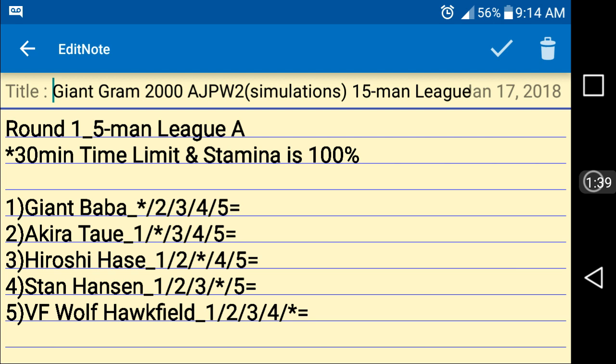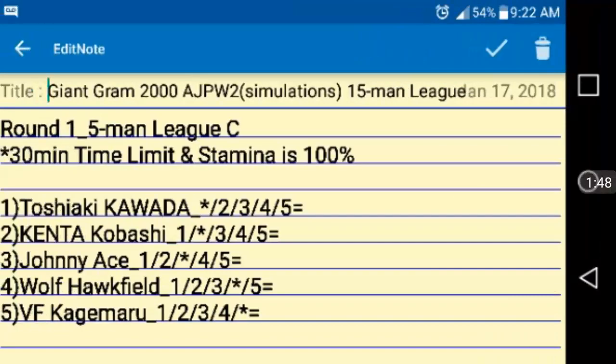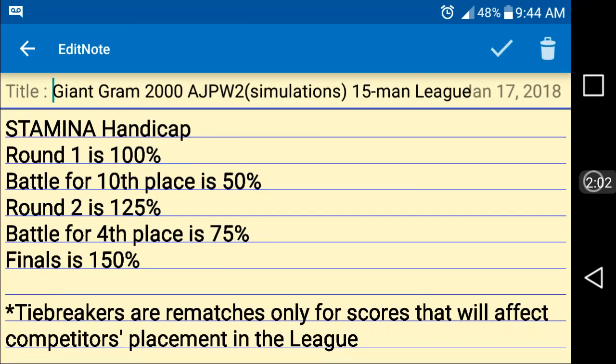Round one is a five-man league format — League A, League B, and League C each have their competitors. This game has a stamina handicap system. For round one, everybody's stamina is set to 100%. For the battle for tenth place, stamina is set to 50%. For round two, stamina is at 125%, the battle for fourth place is at 75%, and the finals will be at 150%.